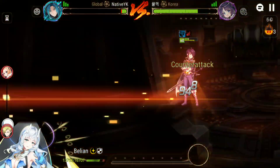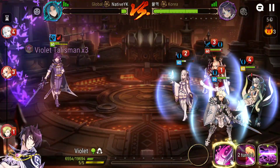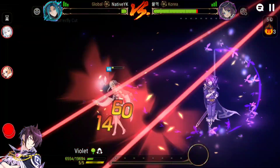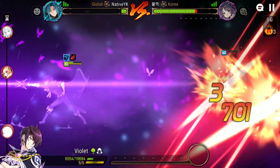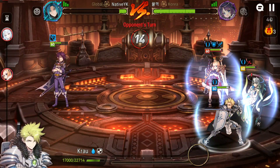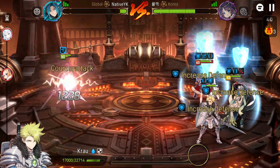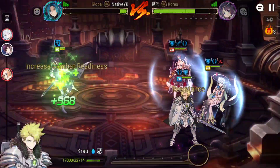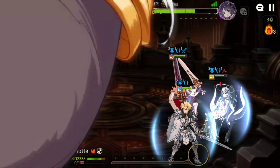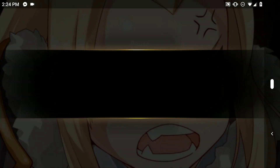We just got kind of unlucky with the turn order — he had perfect turn order against me and I couldn't use my things when I wanted to. I don't think there's a chance I win here at all. It's Symbol of Unity Charlotte — not impossible but there's a very low chance, especially because there's so much defense buff here. It's over, on to the next one.